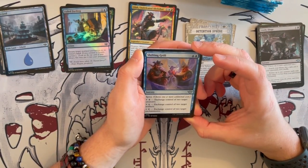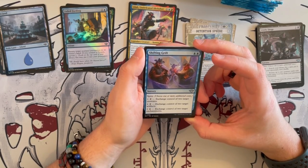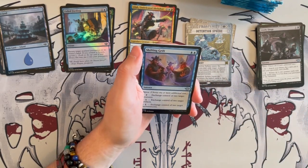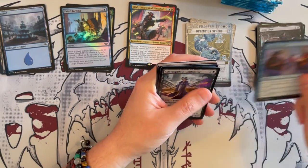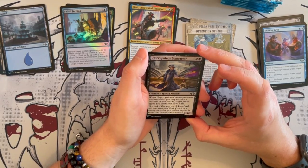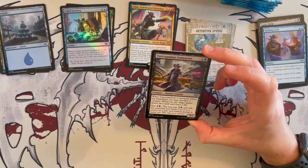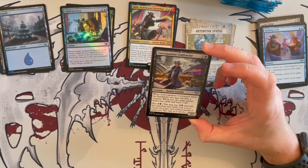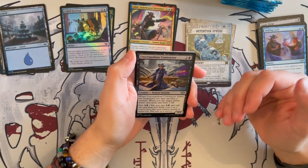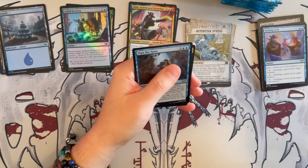Shifting Grift is a sorcery spree with 3 options: exchange control of 2 target creatures, exchange control of 2 target artifacts, or exchange control of 2 target enchantments. This is one of those spree spells that is a bit too situational for me. Scrupulous Contractor is a 3/2 Human Assassin. When it enters the battlefield, you may sacrifice a creature; if you do, target player draws 2 cards and loses 2 life. So that could be beneficial for you. And yeah, you can plot it for 3 — not bad at all, could be good as a one-of.